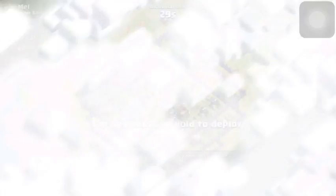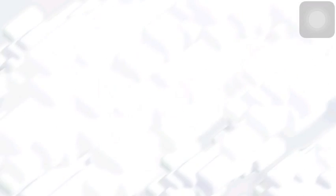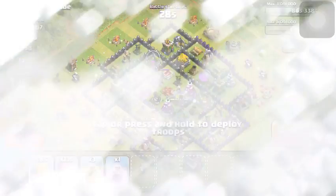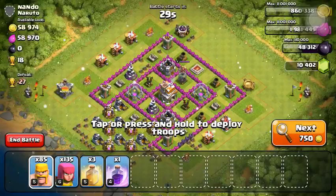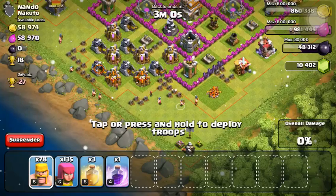Let's see if we can find a raid real quick. We want a decent amount of Gold, a decent amount of Elixir — nothing too great, over 100k would be good. Loot has been pretty good today, not the best I've seen, not the worst. Hopefully we can find a good one here soon. I'll go ahead and just take this 58k from this guy.